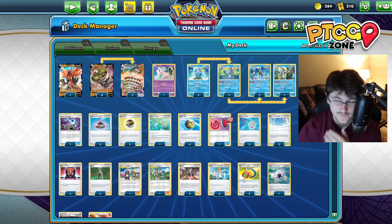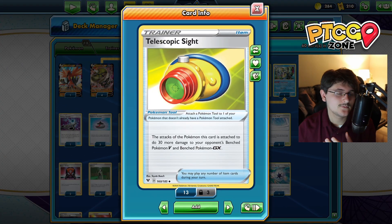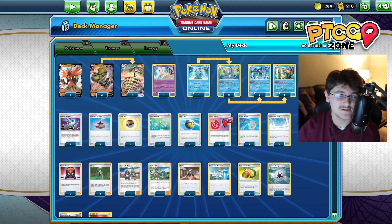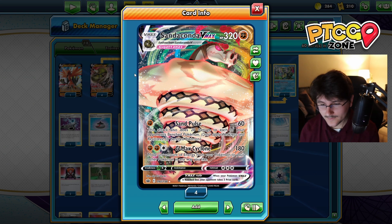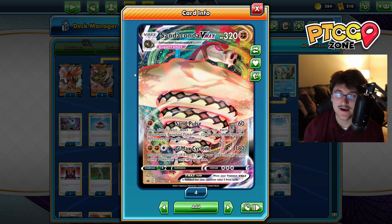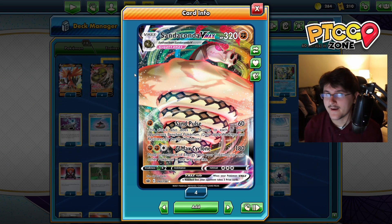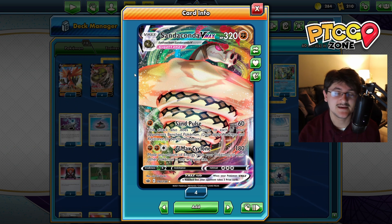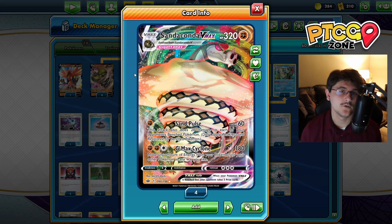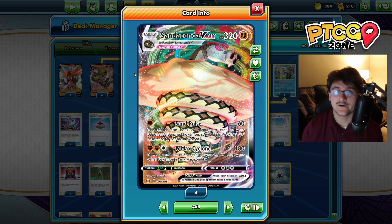We're going to pair this Pokemon with things like Telescopic Sight, which increases the bench damage we do by 30 to V and GX Pokemon. This means we're going to be able to hit for 60, and then against a lot of decks - things like ADP, Eternatus, Shadow Rider Calyrex, decks running primarily V and GX Pokemon - we're going to hit the active for 60 and the bench for 50 consistently every turn for just one Fighting Energy. Very, very good.